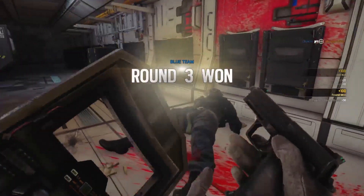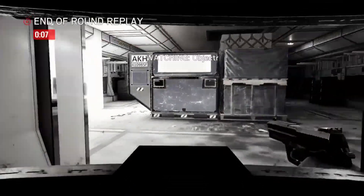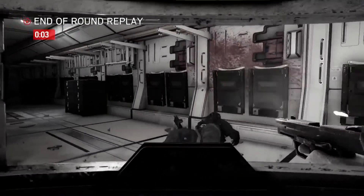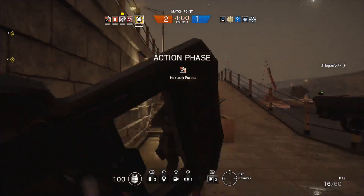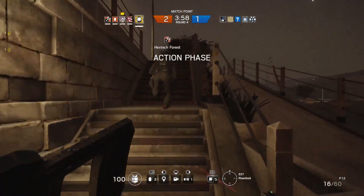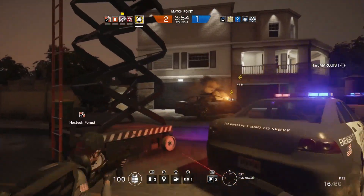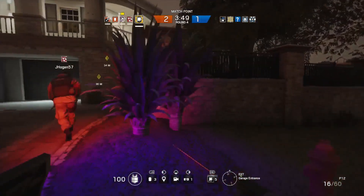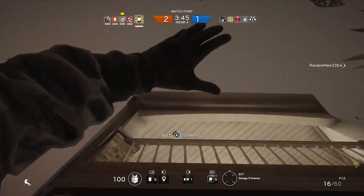Speaking of teammates, Blitz is an operator who greatly benefits from going into a room first followed by at least one or two teammates. Just be sure that you're communicating which side you're going to be heading in on and if you plan on strafing to the other side, as I have had problems with shield operators strafing in front of my line of fire without telling me and I accidentally end up killing them. But if you communicate well and go through an opening to an objective and stun one or two enemies while your teammates focus on the enemies who weren't stunned, it's an excellent strategy for taking over objectives.